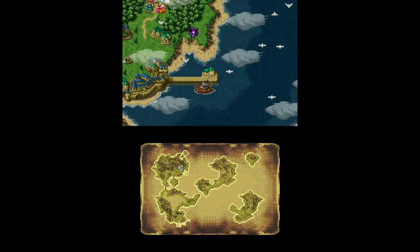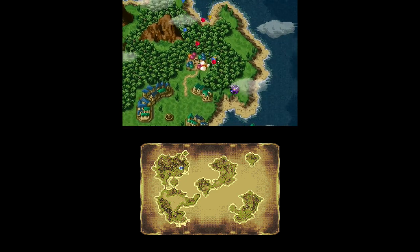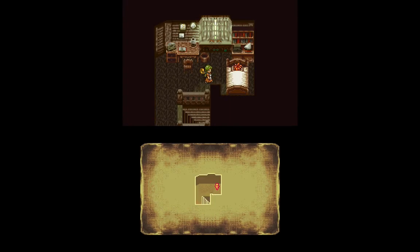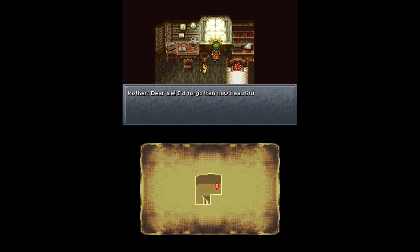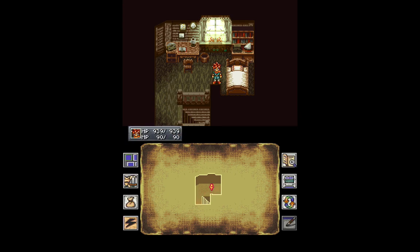I'm just going to fast-forward through this. Now that Dimensional Vortex is on the world map — how the heck are we going to get there? Okay, so there's the fair. This is the beginning of the game here. And Chrono actually has the same amount of HP that he did at the end of the last game.